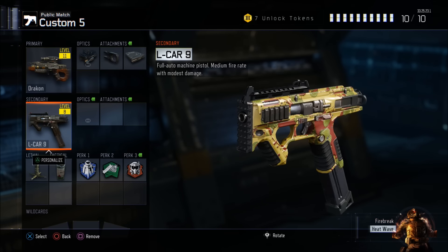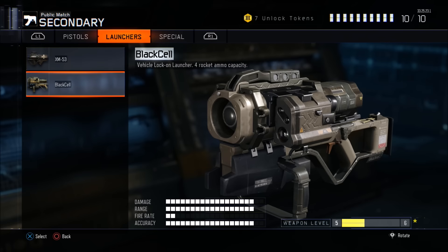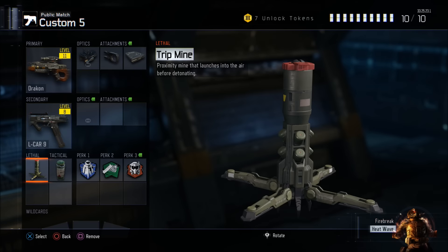As far as the lethals and tacticals are concerned, I do rock the tripmine and I'm currently rocking the smoke just because I switch between the Thermal Class and whatnot. But you could always rock a shock charge or a trophy system if you want to hide away.